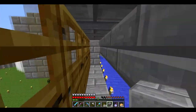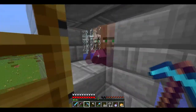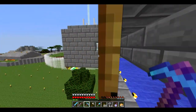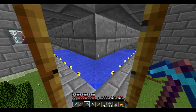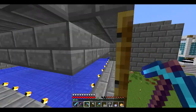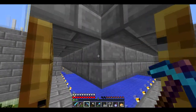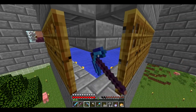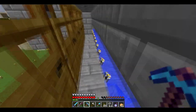This iron farm is based on villagers. There is a whole bunch of villagers in here - 4 villagers on each side, so 4 times 4 is 16 villagers inside this contraption. There are mainly 2 areas where the iron golems can spawn, because when you have a lot of villagers, iron golems will spawn to protect them. They spawn and drop into the water, drop into that hole over there, and drop into the lava down there. That's what kills them, and underneath the lava are hoppers.